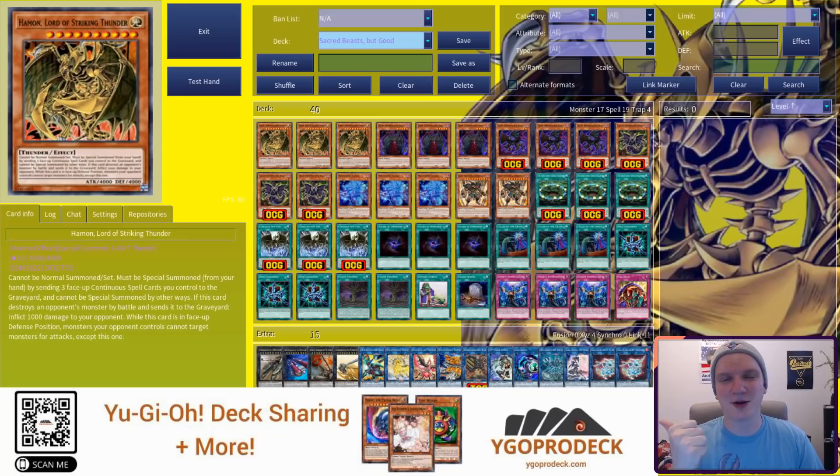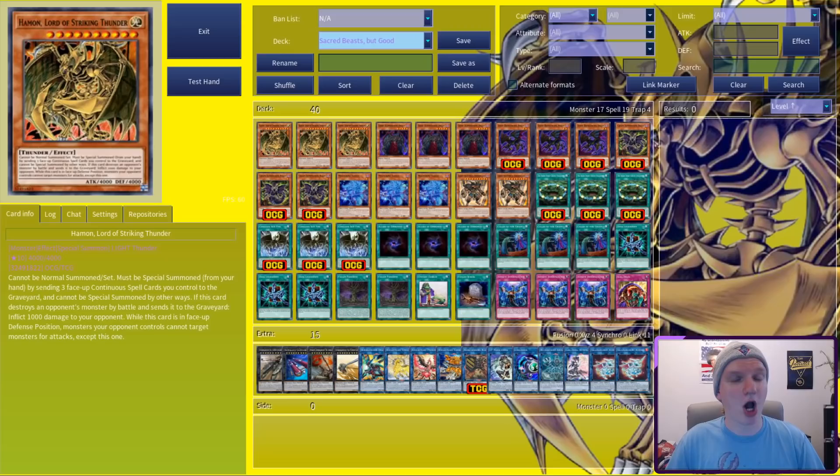Yu-Gi-Oh! Pro Deck is an online strategy site for our mutual favorite card game. It's got a deck builder, card database, and a wealth of strategy articles. It's also where I post the Quarantine series deck breakdowns, so give it a look at www.ygo-pro-deck.com. Now, let's settle in with Sacred Beasts.